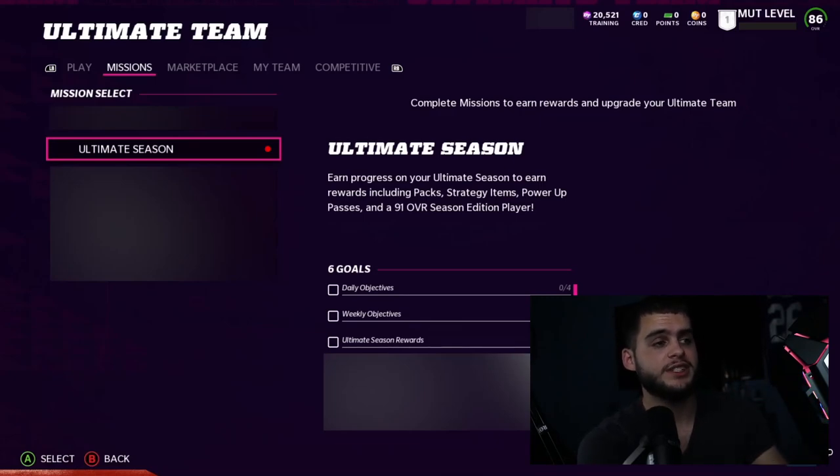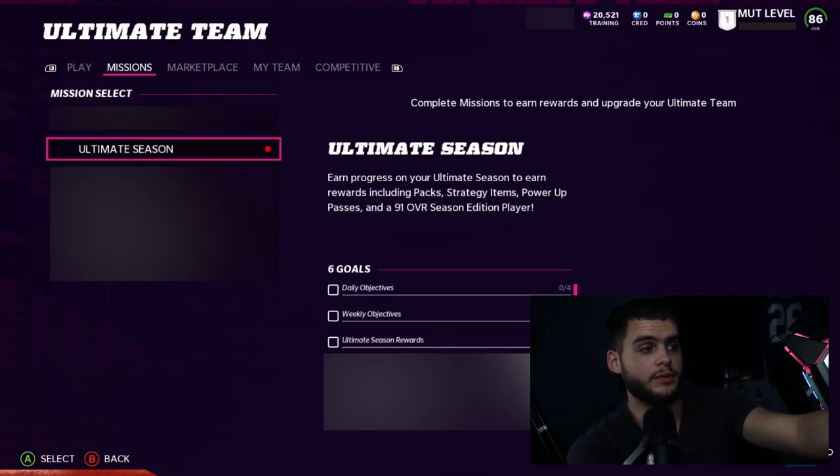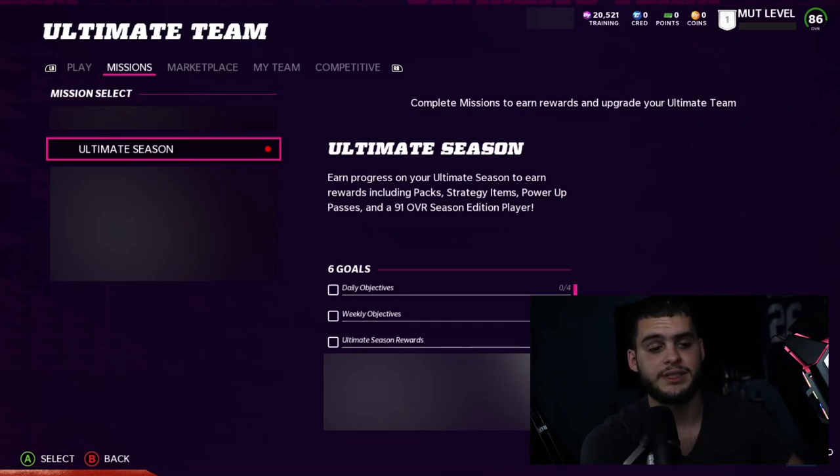Ultimate Season is going to be similar to a battle pass. Every 90 days there'll be an Ultimate Season where you can get to level 50, and once that's done after 90 days it resets back to level one — very similar to a Fortnite or CoD battle pass. There are going to be daily objectives and you don't level up just by playing the same solo over and over again. It seems like you level up by completing objectives — you can play seasons or pretty much whatever you want and work through them one by one.